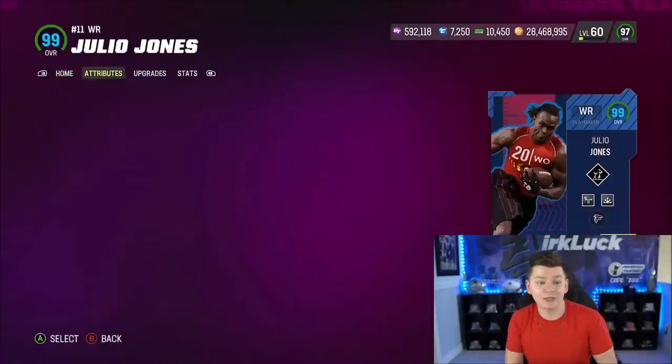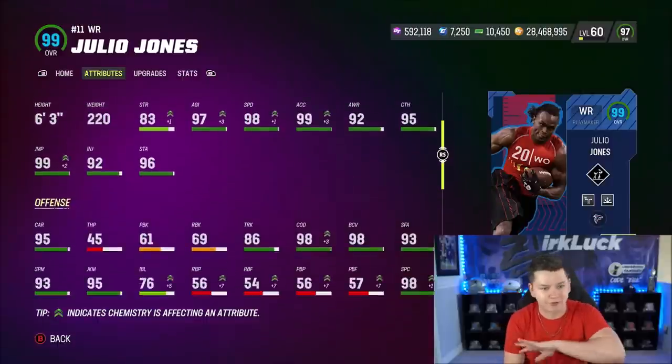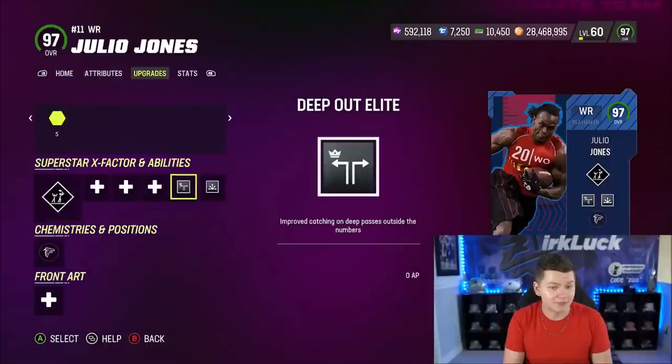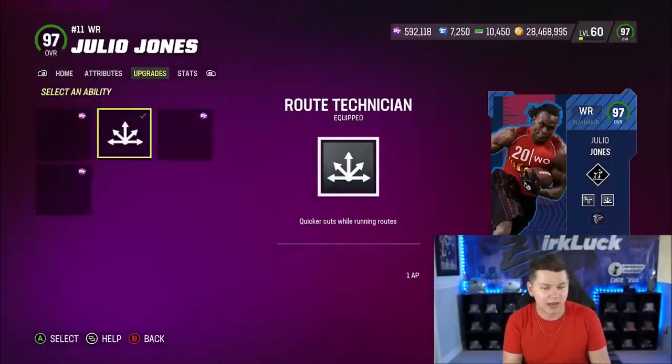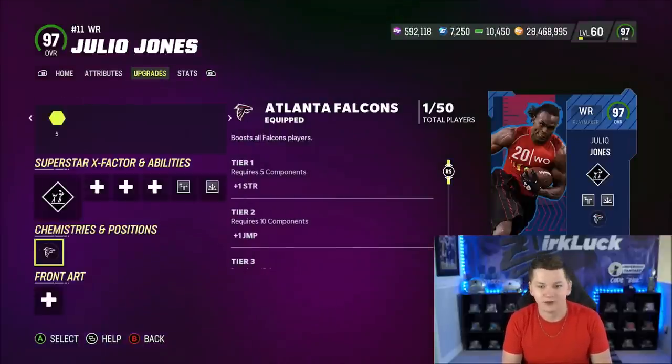We also have Julio Jones with 98 speed, 99 jumping, 99 acceleration, great route running, great catching, and amazing after the catch as well. I'm running double me on him, and deep out elite for 0. He also gets slotto and short out for 0, and route tech for 1 AP.